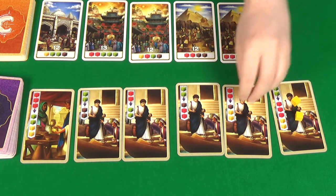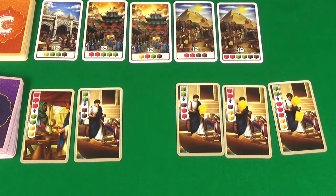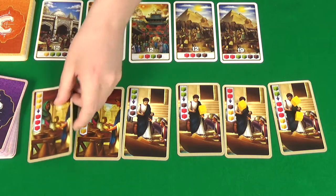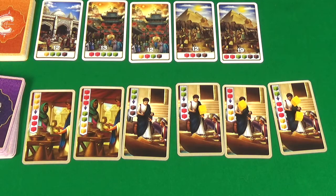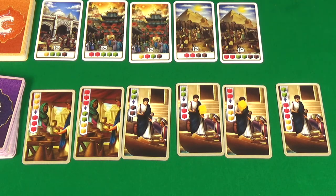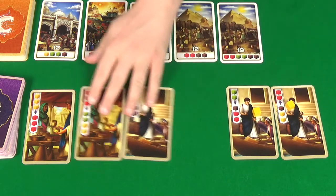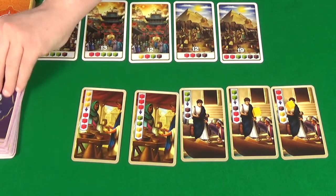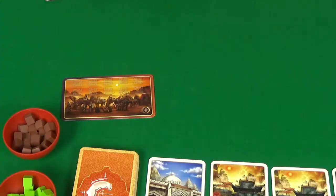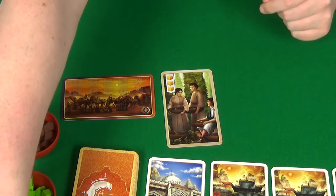Rogue will then spend yellow, yellow, yellow to take this card here. Our new merchant out is a trade 3 yellow for 3 red. I'll then acquire this trade card, so I get the 2 yellow spices. This shifts down and our new merchant is a trade brown for a green and a yellow. Rogue then plays the first card of the game, gaining her free yellow spice.